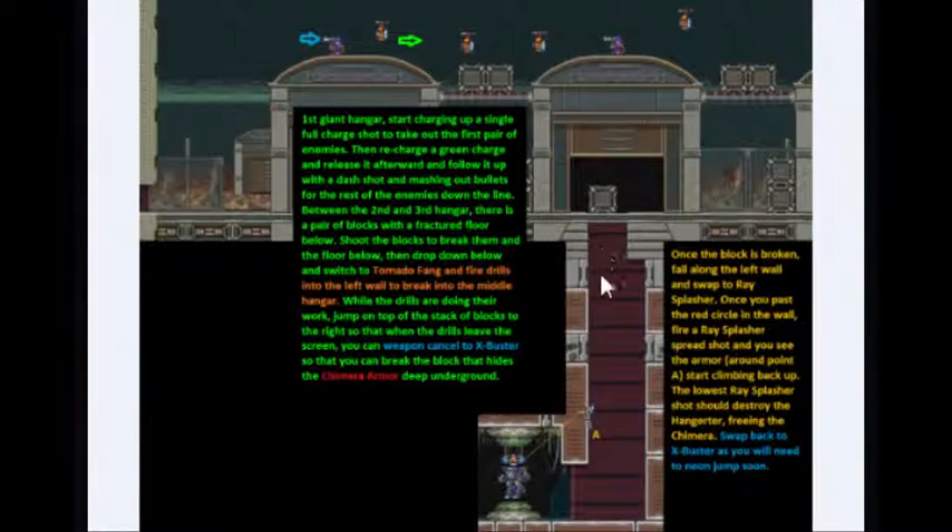Then when you free it, you're going to drop down and switch to ray splasher. You're going to fire a ray splasher about right here, fall down, then grab the wall and start climbing back up. The ray splasher fires all kinds of shots in all different directions, but the most bottom shots — one of them should come and take out this handgirder which holds the armor. You don't need to climb in the armor; you just need to set it free to be able to use it. Then you're going to climb your way out and swap back to X Buster, because you're going to have to shoot your way out of here and then prepare for neon jumps for the heart tank.